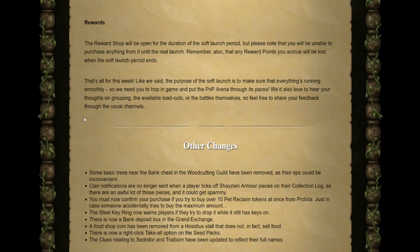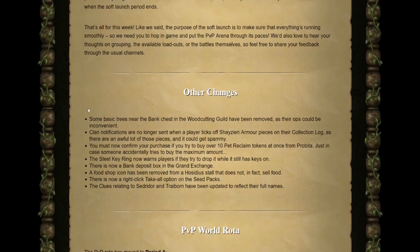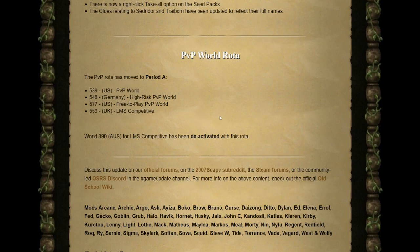Rewards will be covered more fully next week at the full launch. During this soft launch you can access the reward shop but cannot purchase anything, and all reward points earned this week will be wiped before the full launch. The soft launch is really just to add the arena a week early to make sure everything runs smoothly. Feel free to test out grouping, available loadouts, and battle in the arena, but don't focus on rank or rewards as they'll be reset. That's everything for this week's update — if you found it helpful drop a like, and I'll catch you next week for the full PvP Arena launch.